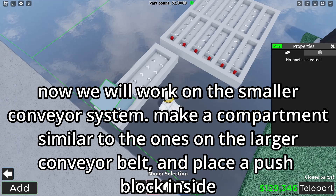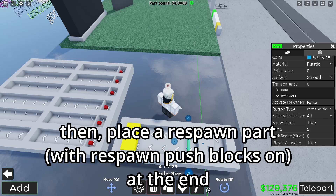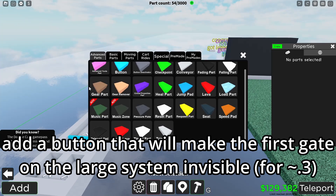Now work on the smaller conveyor system. Make a compartment similar to the ones on the larger conveyor system, and place a push block inside. Then place a respawn part with respawn push blocks at the end. Add a large button that will make the first gate of the large system invisible for around 0.3 seconds or so.